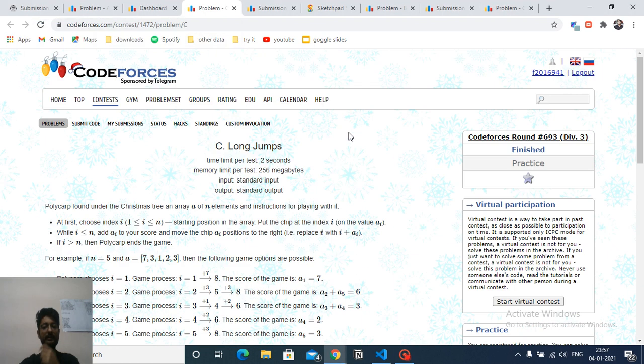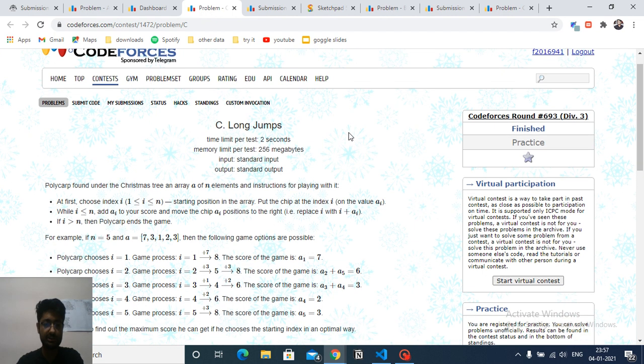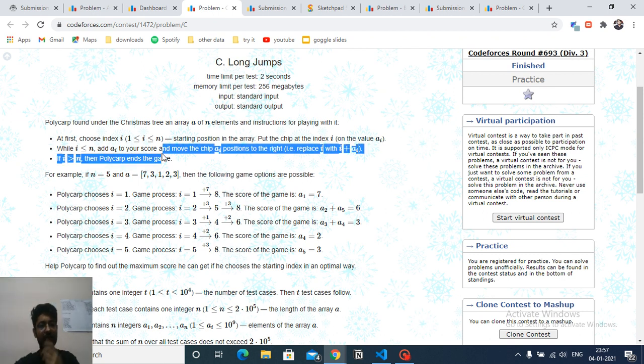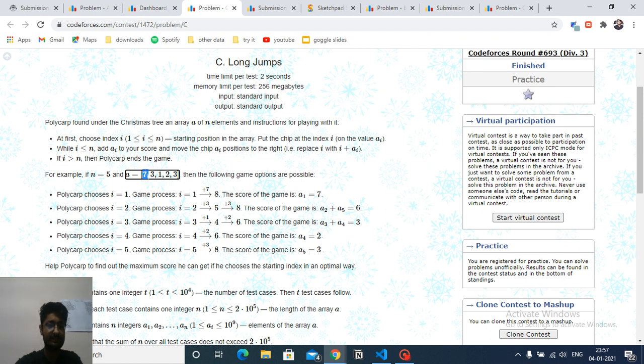Today we're going to discuss the third problem from the latest Codeforces round 693, named Long Jumps. In this problem, you have some array A of size N. You can choose any starting index, and from that index you do a jump of the size of the value written at that position.